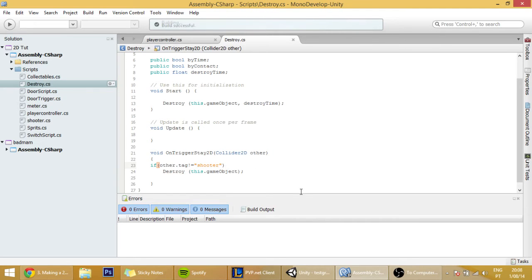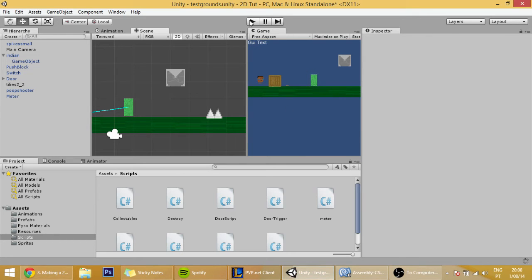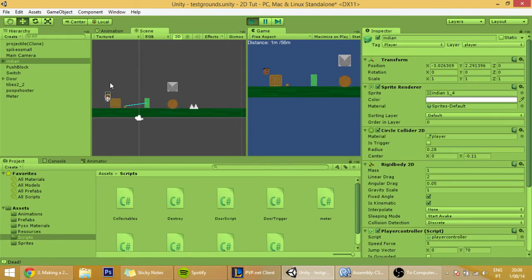And now this should be working. Let's cross our fingers — and it is. Now you can see the projectile doesn't automatically disappear.